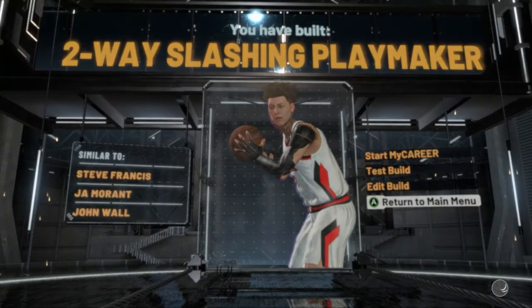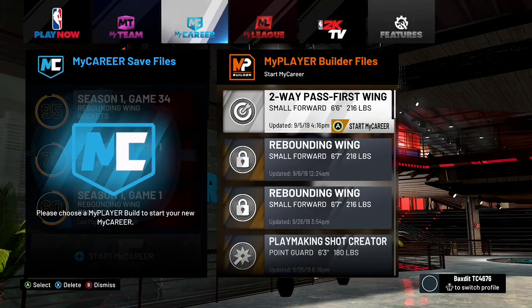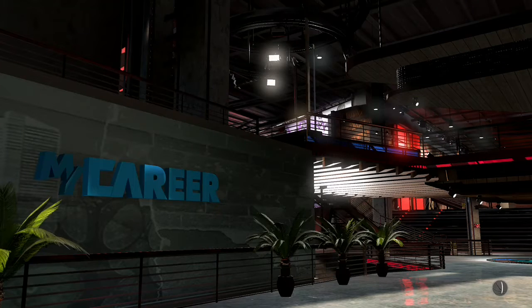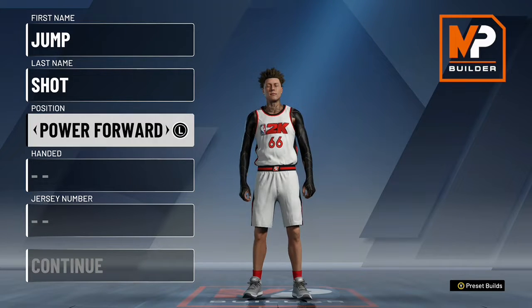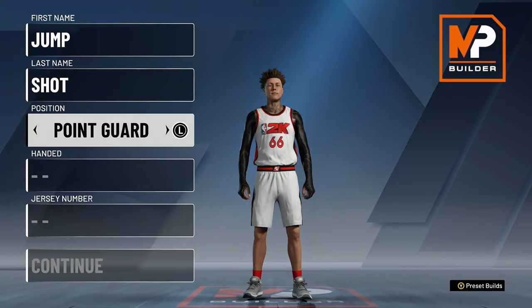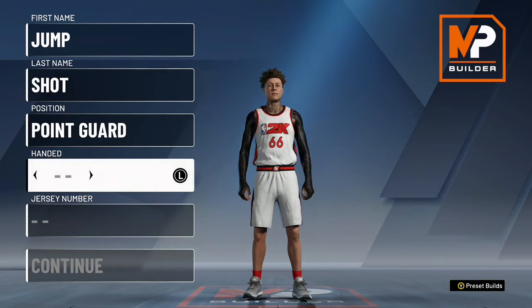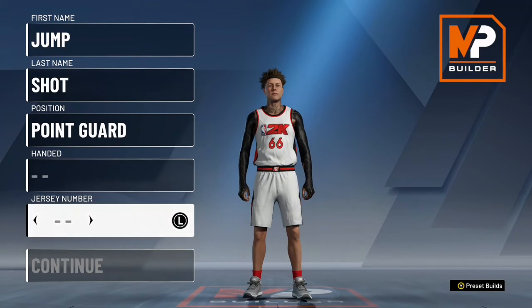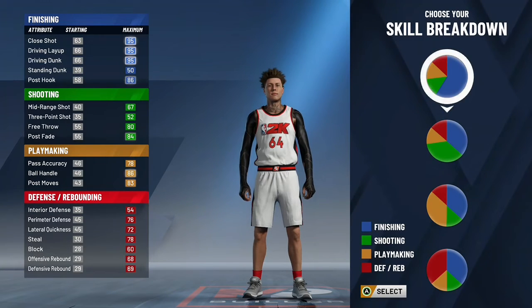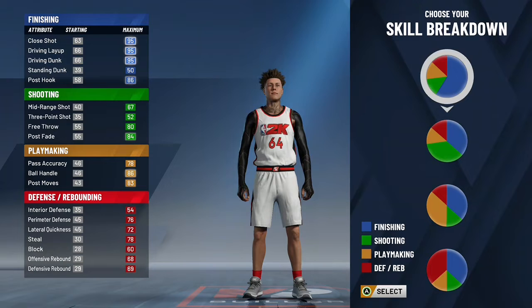The next build I'm gonna show y'all is a rebounding guard — not a rebounding wing, a rebounding guard. I've seen a couple people with this build, not a lot — maybe three times in the park. When I saw it, it was a high rep, like a Legend or Superstar 3 or something like that.